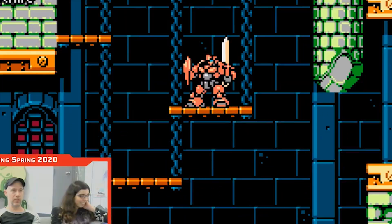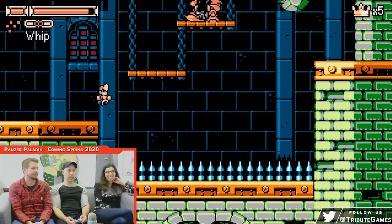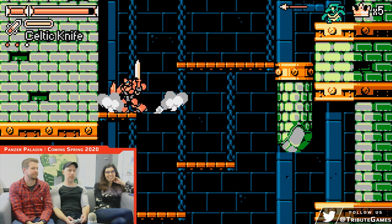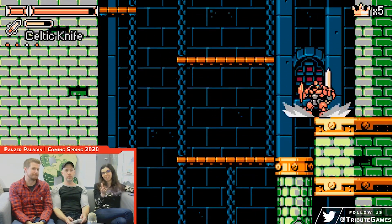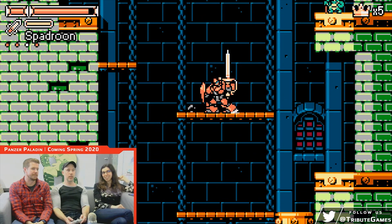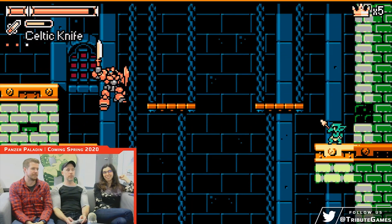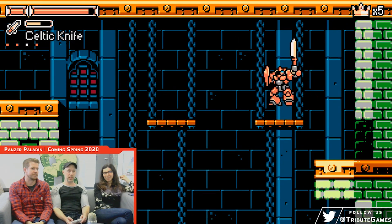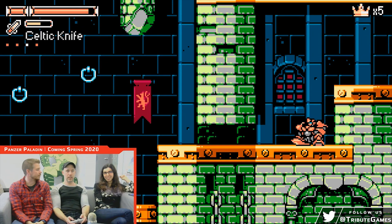You play as a little android. That's her when she's outside of the suit, and then when she pilots it, you can pick up all these different weapons. Because sometimes when you see the promotional art, you think there might be two characters, but it's just the squire. They play very differently — she's weaker, but she's not completely defenseless.